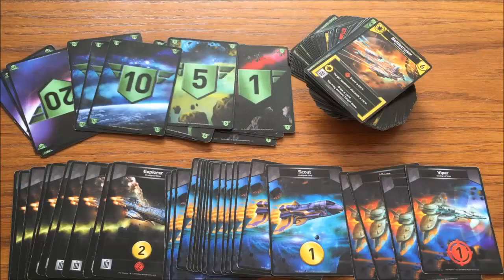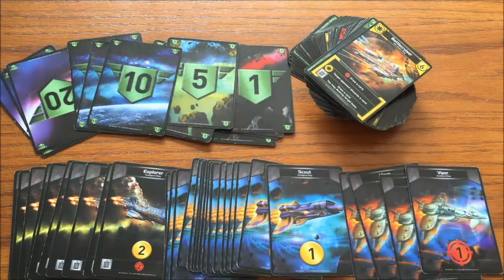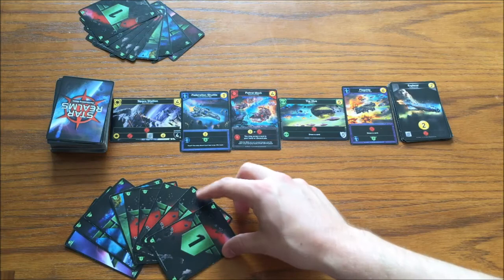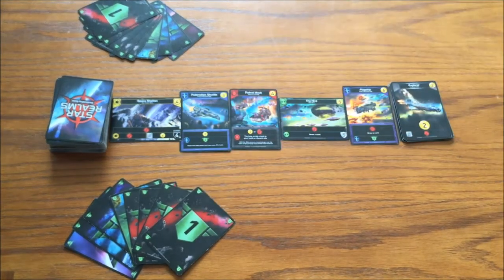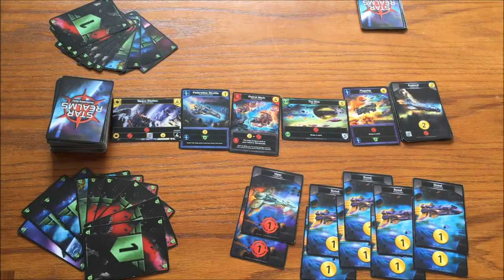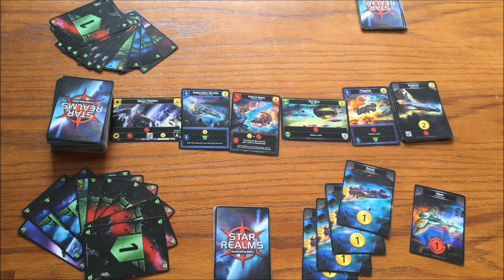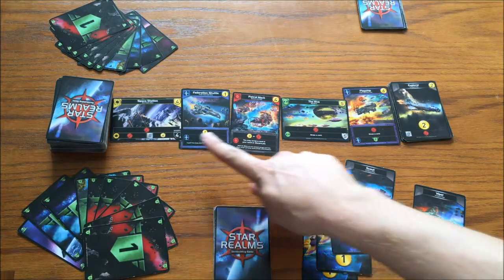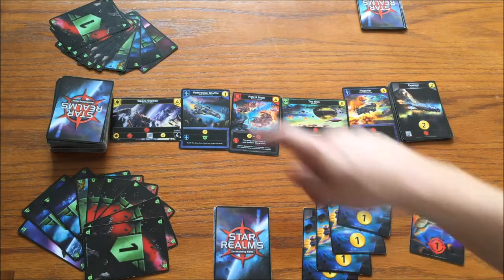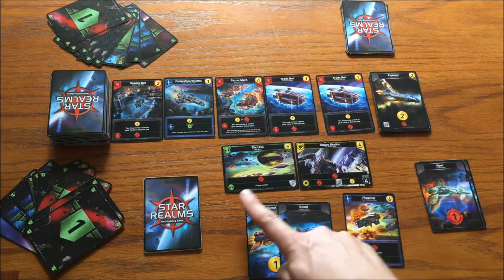The game includes 128 cards, including starting cards, upgraded cards for purchase, and the scoring cards. Each player begins with 50 authority using double-sided scoring cards, and the goal is to build your fleet of ships and bases to be the first to bring your opponent down to zero authority. Each player starts with two Viper ships and eight Scout ships, which are shuffled to form your starter deck. On your turn, you take the top five cards of the deck as your hand, then primarily buy better cards from the trade row and attack your opponent.